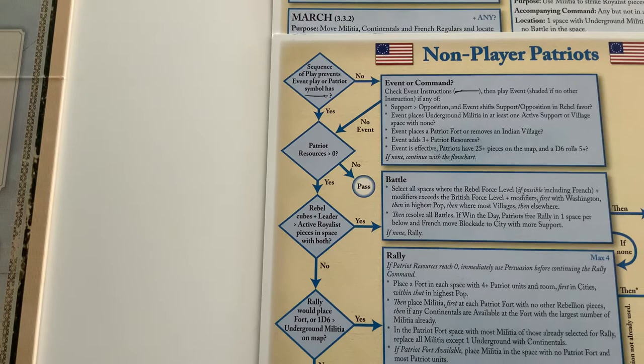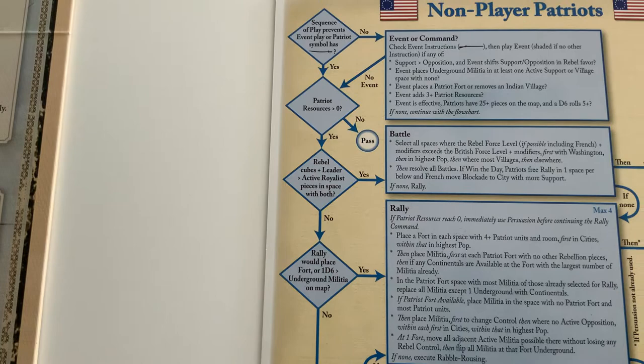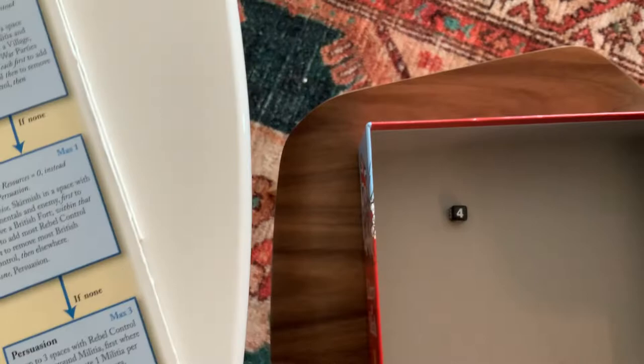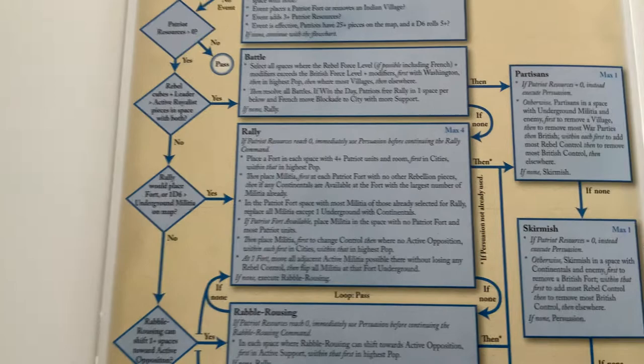Patriot resources are greater than zero — they're at one currently, so yes. Rebel cubes plus leader greater than active royalist pieces in a space with both — no. Bradley would place a fort — no. Or a d6 is greater than the underground militia on the map. I rolled a four and there are two underground militia on the map, so the answer is yes. Patriot bot will rally.